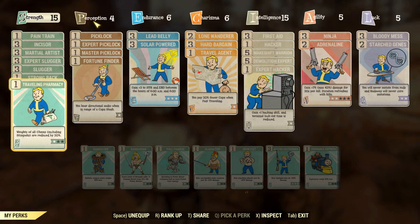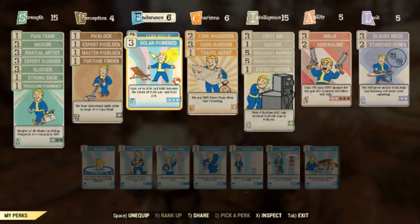For Perception, it doesn't really matter for this build. I have four points and mostly use the Picklock skill and Fortune Finder for farming caps — choose whatever fits your playstyle. On Endurance, the only perk that matters is Solar Powered, which increases your Strength and Endurance during the day. Since I mostly play during the day, it does help.